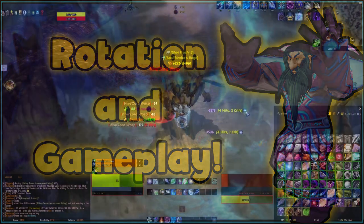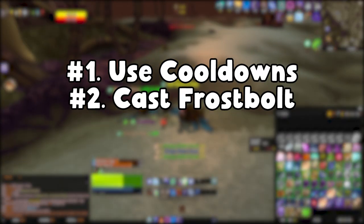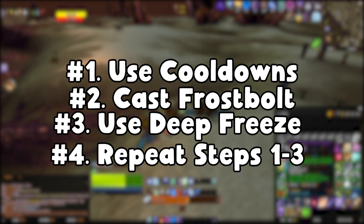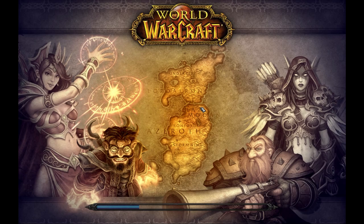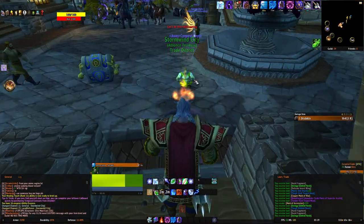With that out of the way, let's move on to the Rotation and Gameplay Explanation. This one is going to be dead simple. Use your cooldowns, cast Frostbolt until Fingers of Frost procs, then use your Deep Freeze. And that's it! This one is super easy — you just repeat this process over and over. Use your cooldowns when you can, spam Frostbolt and wait for Deep Freeze. Super simple.